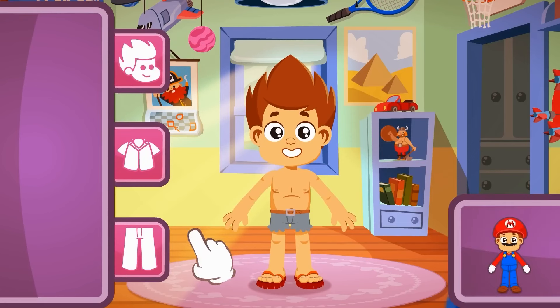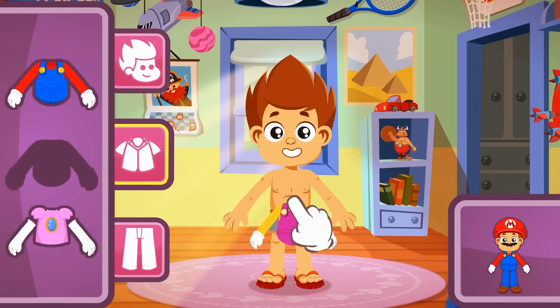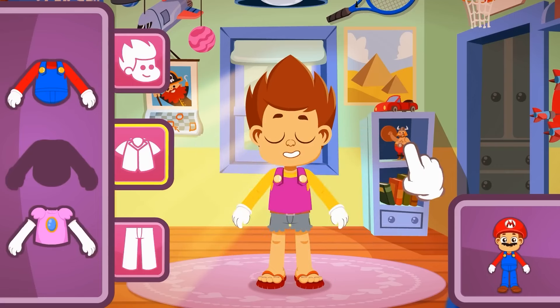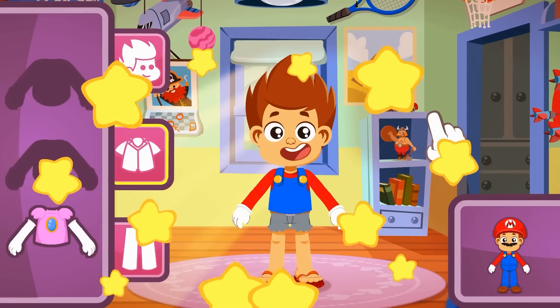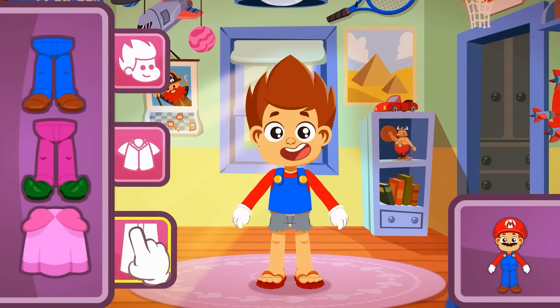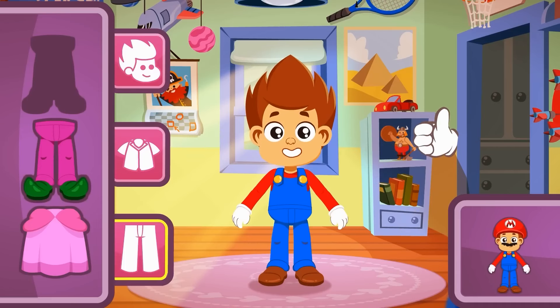Let's start with Mario — he is super cool! We begin by choosing the top. Which one is it? Hmm, I know — the red and blue one! No, that one is magenta and yellow! Look carefully! Nice, that's right! So now let's choose the trousers! Exactly — it fits perfectly with the top!